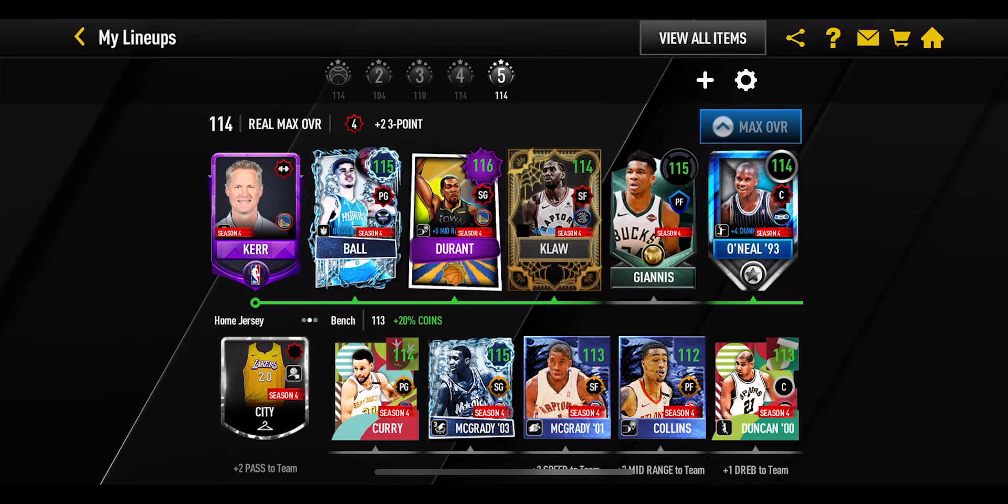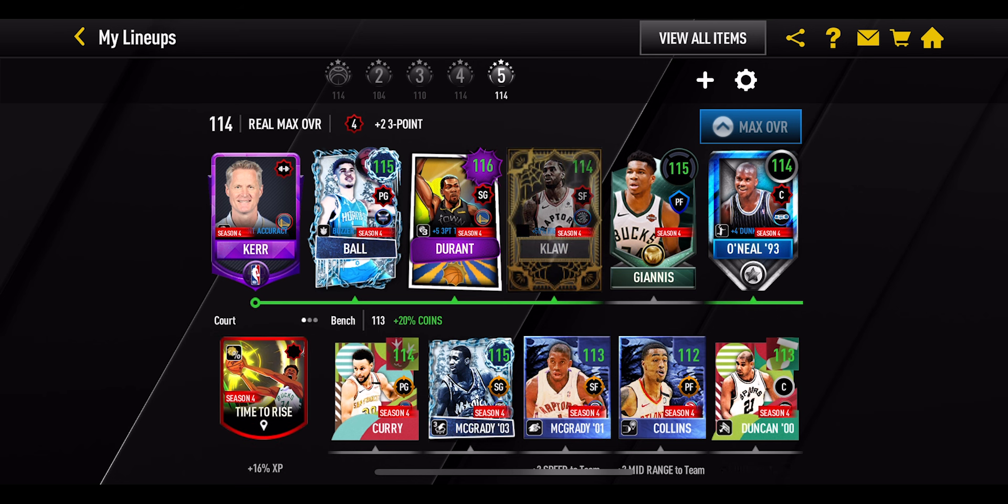A little while ago, I made a video where I finally pressed max overall in NBA Live Mobile and this was that team. It ended up being 114 overall, which isn't actually the max overall you can have in the game because that is 115 overall. And when you press max overall, it simply goes off of the player's base stats and their base overall. It doesn't take into account anything to do with boost, which is a large part in actually getting your player stats up as much as possible.